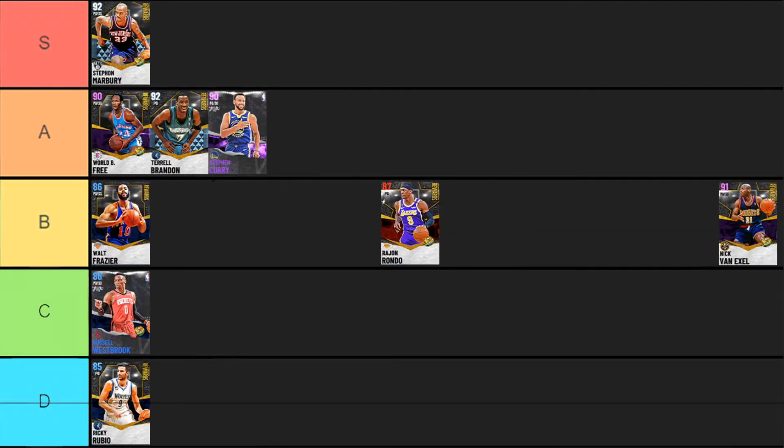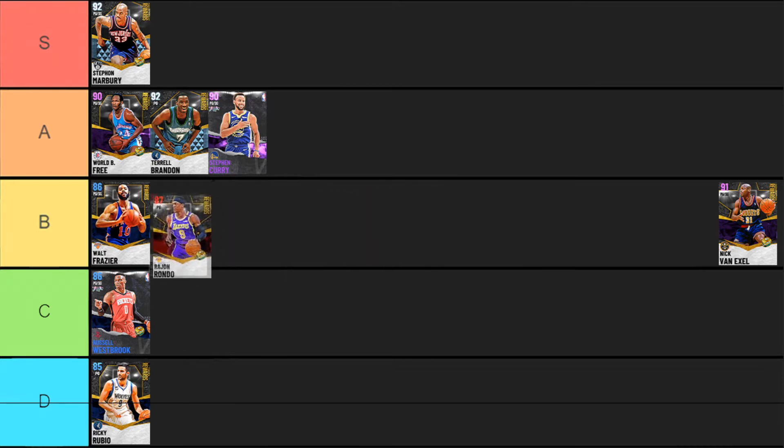The Ruby Rajon Rondo — I'm ranking this post-evo because he's an absolute god post-evo. Before evo he doesn't look too great, but post-evo he gains Hall of Fame pickpocket and gold clamps, which makes him absolutely insane. He has really good speed, a decent jump shot, can't dunk, but his defense post-evo really helps him out. The evo is only 50 points and 20 assists, so it's really not too big a deal to get done.